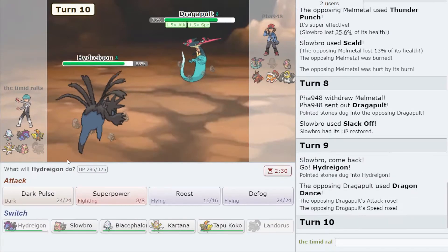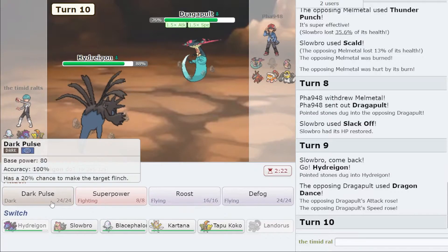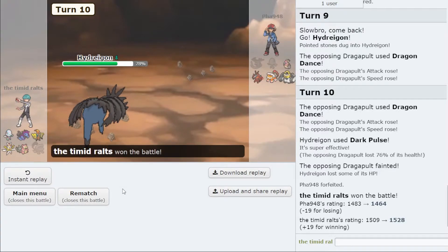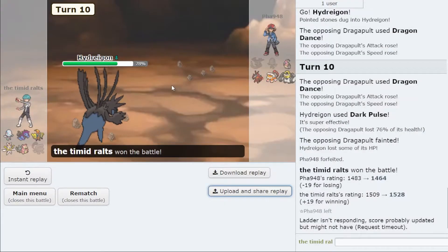Hydreigon doesn't really do much against my opponent's team. If I had gone into Tapu Koko there, we would have had a bad day — if they clicked Dragon Darts, Hydreigon dies, then they go Phantom Force on Tapu Koko for lots of damage. I'd rather get the safe switch-in and go from there. They had a commanding position there with a +1 Dragapult, but I think they should have just attacked me — that would have been a safer play.